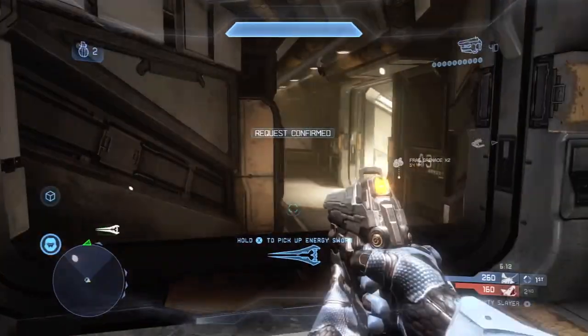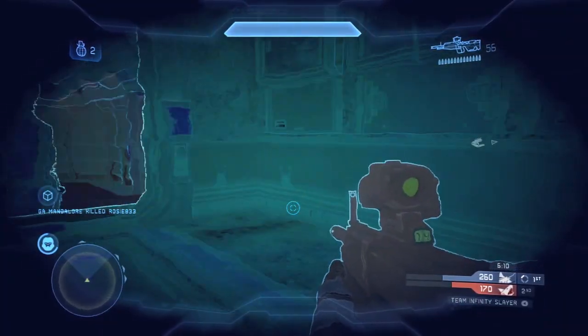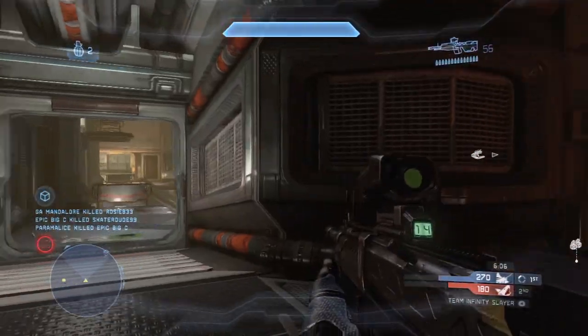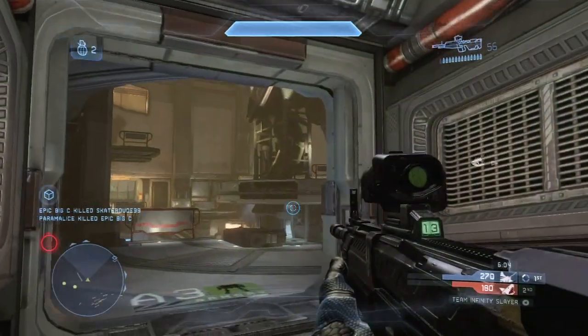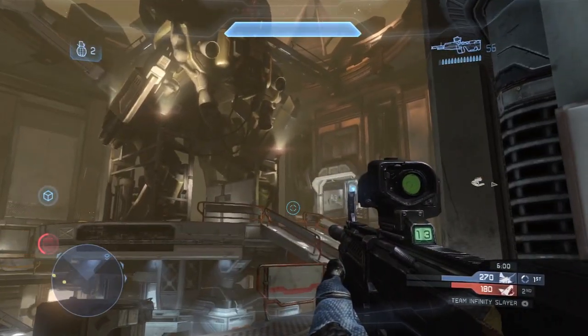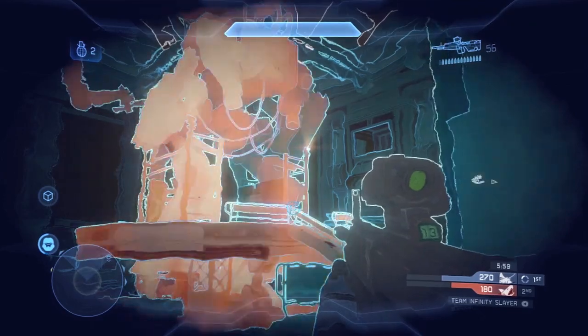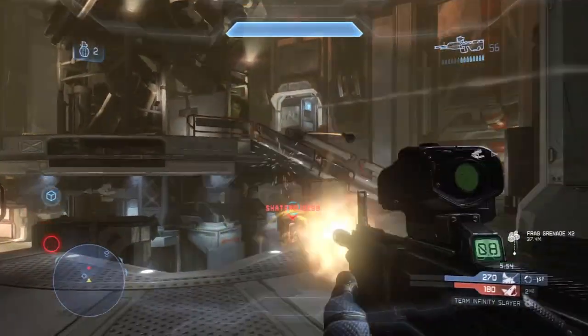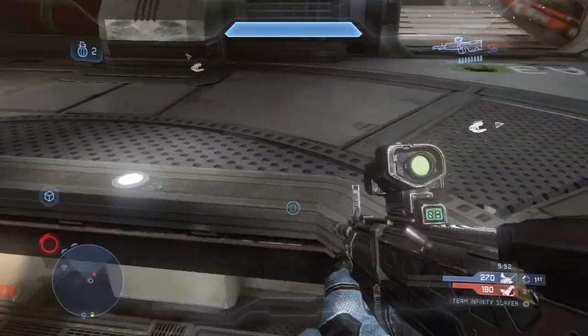Number nine: there's no friendly fire in some game modes, mainly Infinity Slayer. I think it causes more grenade spamming — there are situations where there's a big group of people in a room and you can just keep throwing grenades in there or fire a rocket and take out the entire enemy team while your team is absolutely fine. I don't think that is good for competitive play.